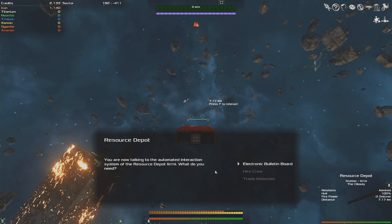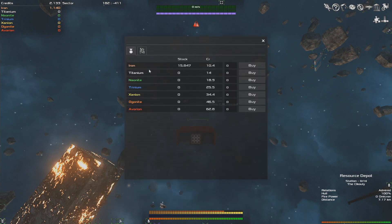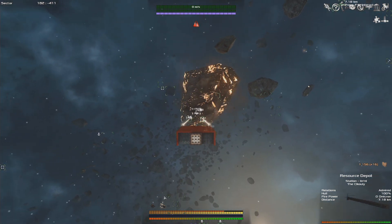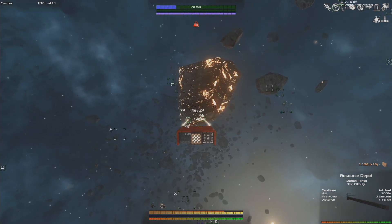If we talk to the resource depot, we can go to trade materials and buy or sell. They pay 4.1 credits per single iron, so if we have 1,000 iron we can sell, we get about 4,000 credits. Mining a couple of iron asteroids will get you enough credits to upgrade a couple of things on your ship.